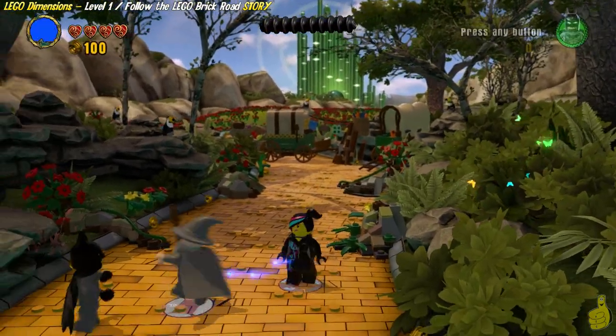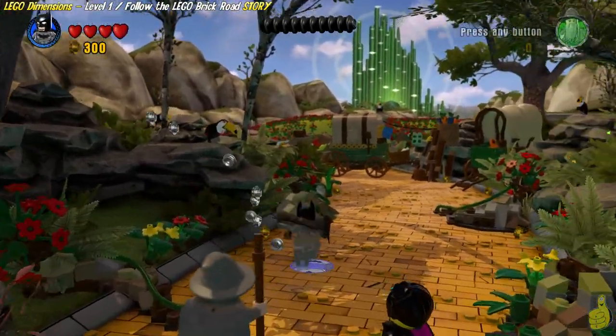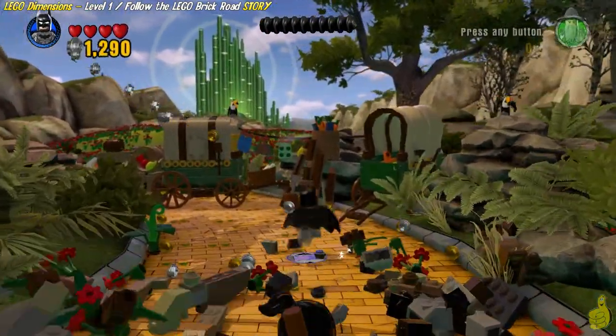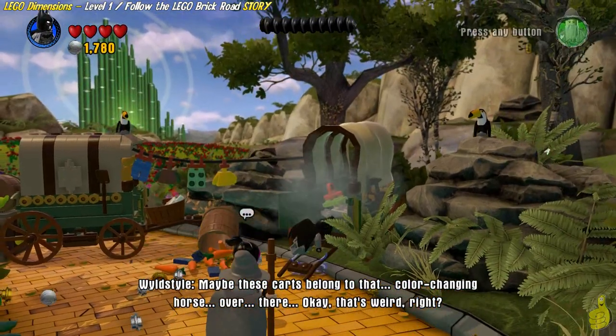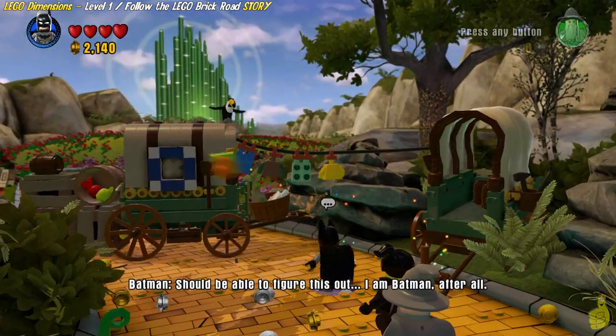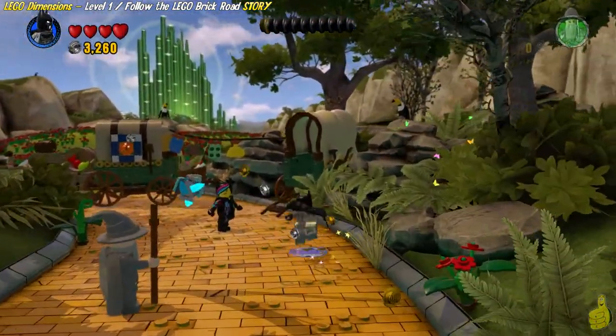Alright, this is technically the beginning of our journey because what we've done so far was just kind of learning how to use the toy pad and a reminder of how the game works. We're going to smash and grab a handful of studs to start things off and make our way following the yellow brick road, smashing up the boxes and wagons blocking our path.